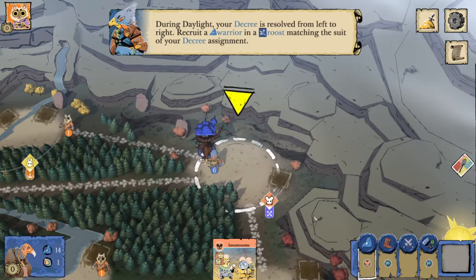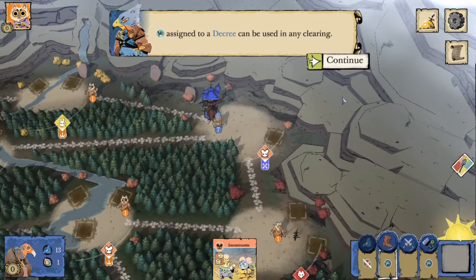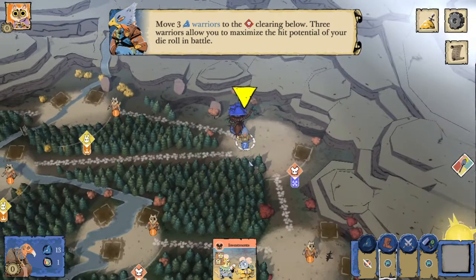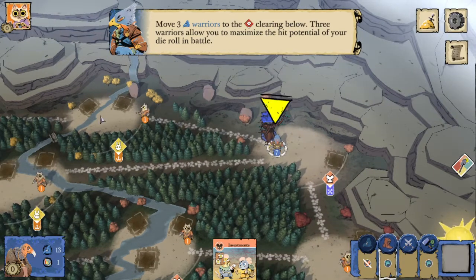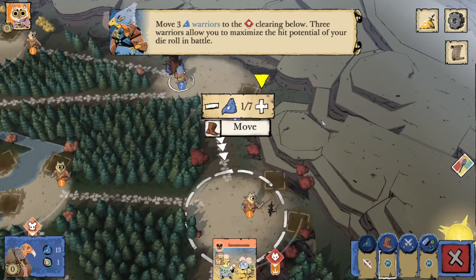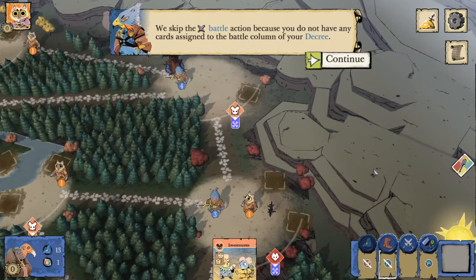We're going to recruit a warrior in a roost matching the suit of the decree assignment, which for us right now is mouse. Then we move on to move, and since it's a bird move, we can move from any clearing. Note that the move is move from a clearing, not move to. So if we had a bunny card in move, we'd have to move from a bunny clearing, not to one. We're going to move three warriors down to this fox clearing, which will maximize the hit potential of a die roll since a die rolls between zero and three. We don't actually have a battle action, so we're not going to take it.